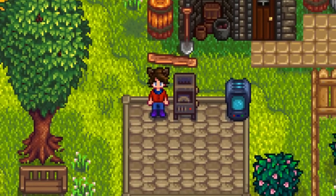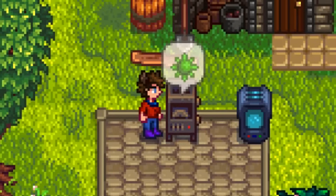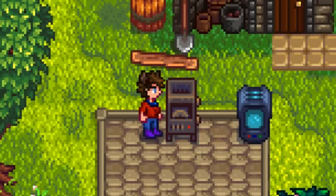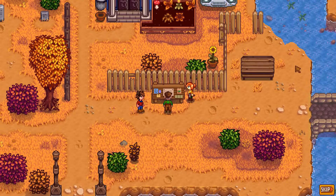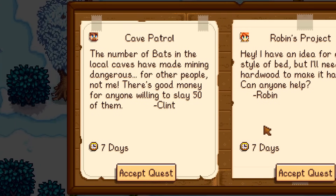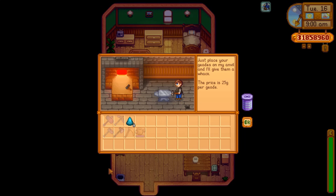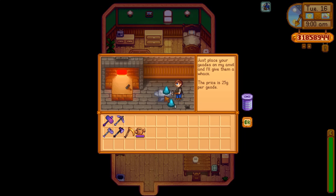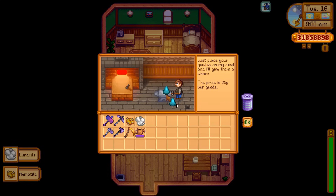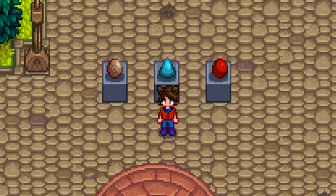Our next machine is the geode crusher. For the cost of 1 piece of coal, you can use this to crush a piece of geode to find out what is inside. It's a pretty late unlock though. You'll have to play until fall when you unlock the special orders board, and then you'll have to wait for Clint to put his special order, Cave Patrol, on the board. After that, you'll be given the crafting recipe for the geode crusher. Up until that point, you can just go into the blacksmith shop and pay Clint 25 gold to open the geode for you. And coal can be a pretty scarce resource depending on the way you play, so this is the preferred option for many players anyway, even after unlocking the geode crusher.